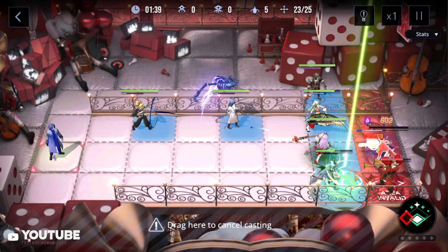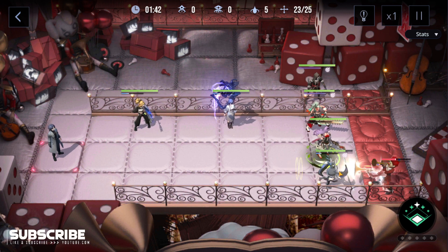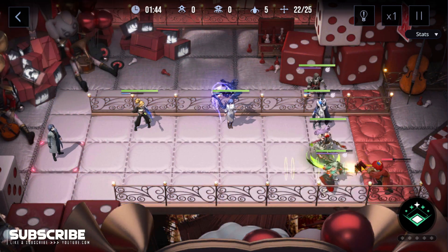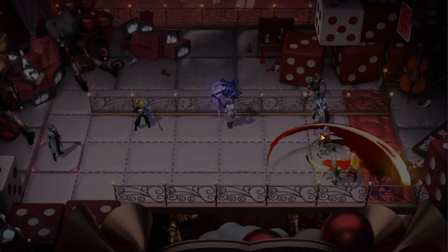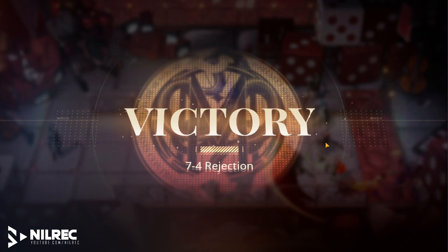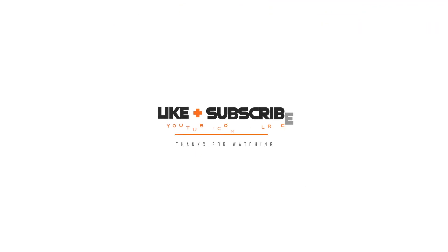Heal Labyrinth or heal units that need healing. Place Wendy here and spin — that should do it. 7-4 complete! Thank you guys for watching and I'll see you in the next video.